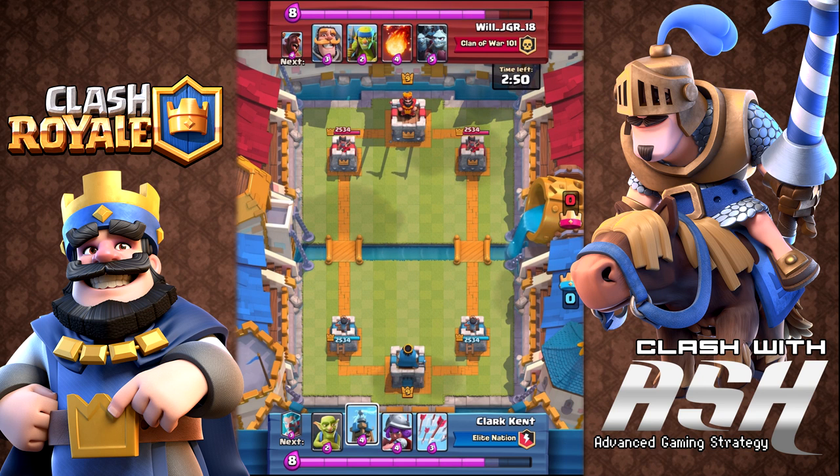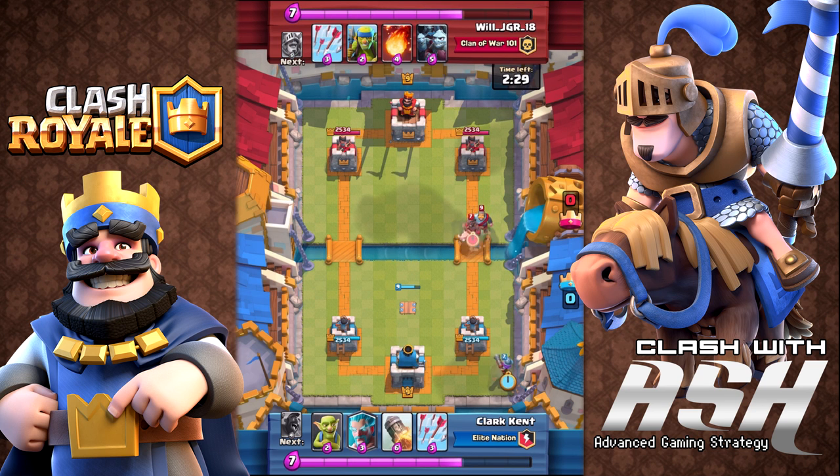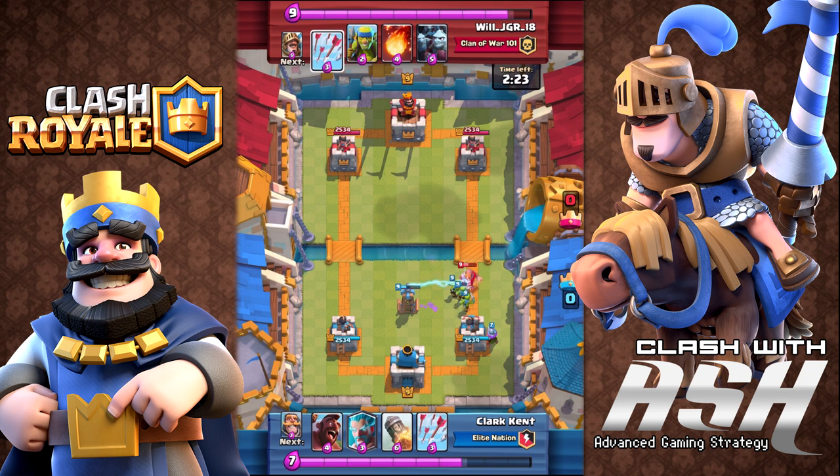The deck has the Tesla, so a good way to start every match if you have it is to place the Tesla right in the center of the map — exactly where Superman placed it. When you go on a 10 or 11 win streak, you are Superman. He's also playing the knight, which is seeing more action now with the princess being so prevalent in the game.